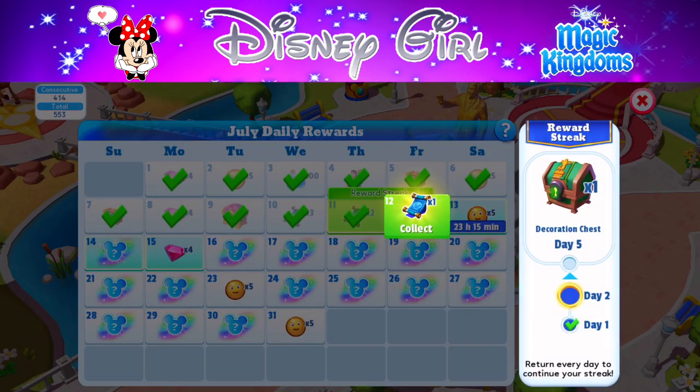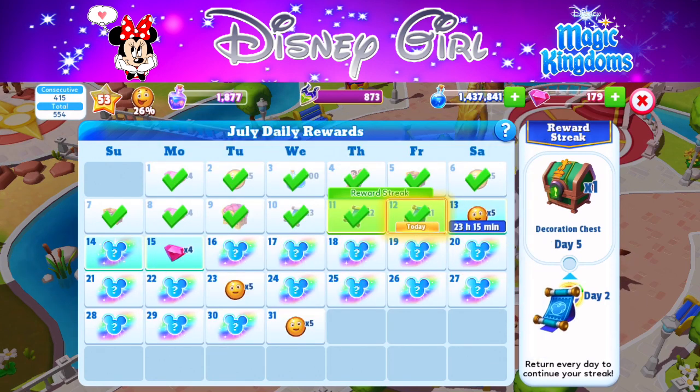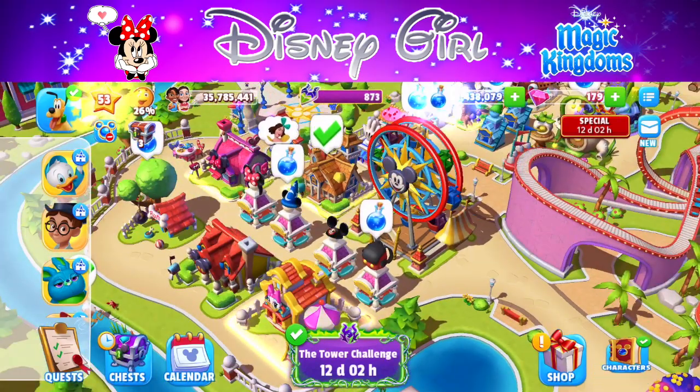After Lewis, the featured character for Chapter three will be Prince Eric, so work on your Little Mermaid characters, especially him. I also got a daily reward — blueprints — which I really need to upgrade a lot of these attractions.